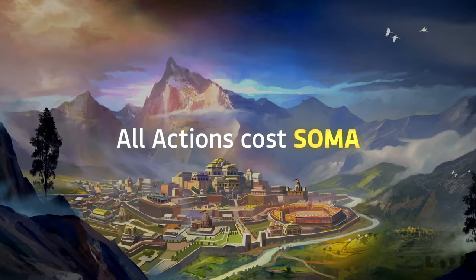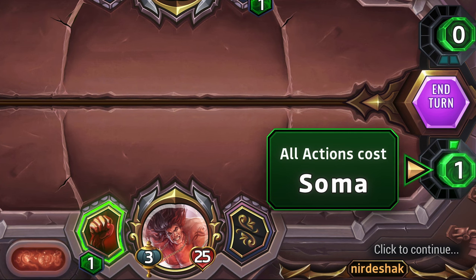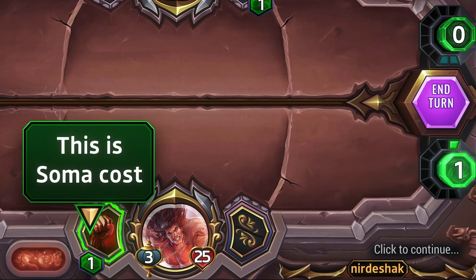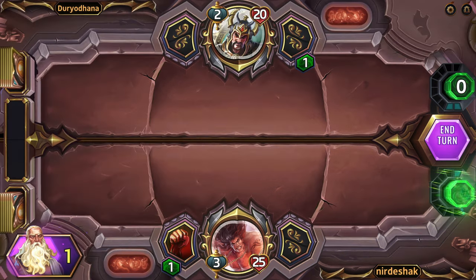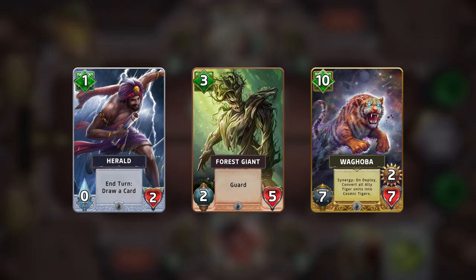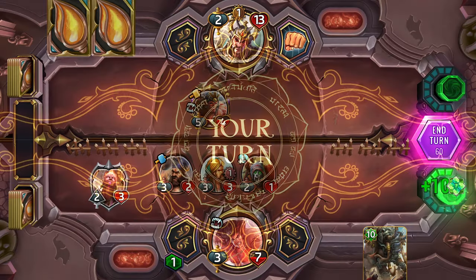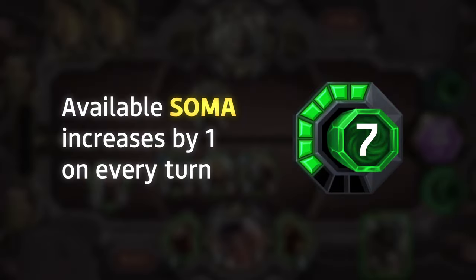Number 4: All actions cost Soma. Soma is the primary resource in Kurukshetra Ascension. Use Soma to deploy cards, attack with your hero, and draw more cards from the deck. Each card comes with a Soma cost — typically, the more powerful the card, the higher the Soma cost. With every turn in Kurukshetra Ascension, your Soma pool increases by 1.